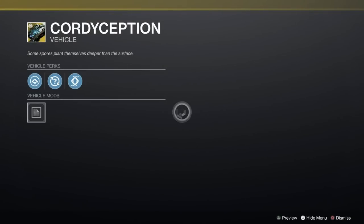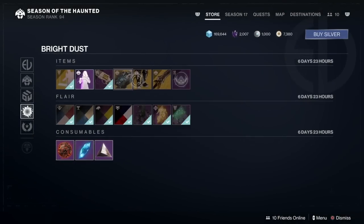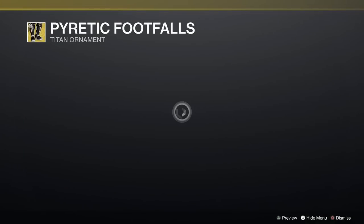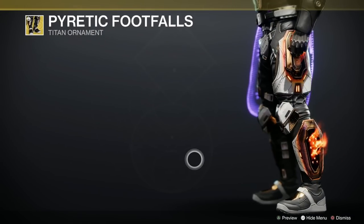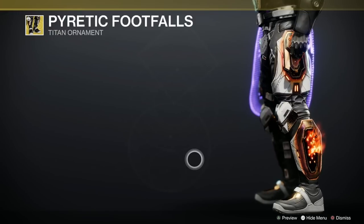We've got the Core Deception vehicle here which has got Egregori all over it, which is quite nice — that one's 2,500. Then we've got ornaments. This one's for the Titan, for the Path of the Burning Steps — that is very nice indeed. I do like that, it's like a barbecue grill.